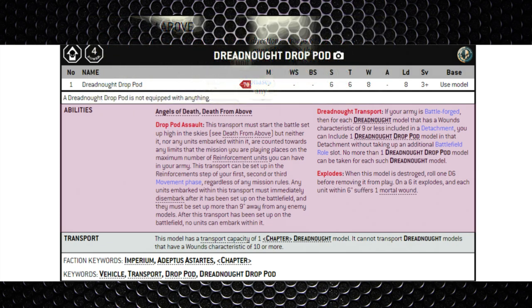It then has the Drop Pod Assault ability, so the drop pod and the Dreadnought inside are not going to count as reinforcements. Not only that, it can come in your first, second, or third movement phases. Normally deep strike units can't come in the first battle round, but the drop pods can, so turn one you can get it straight into the action, more than nine inches away from enemy models.